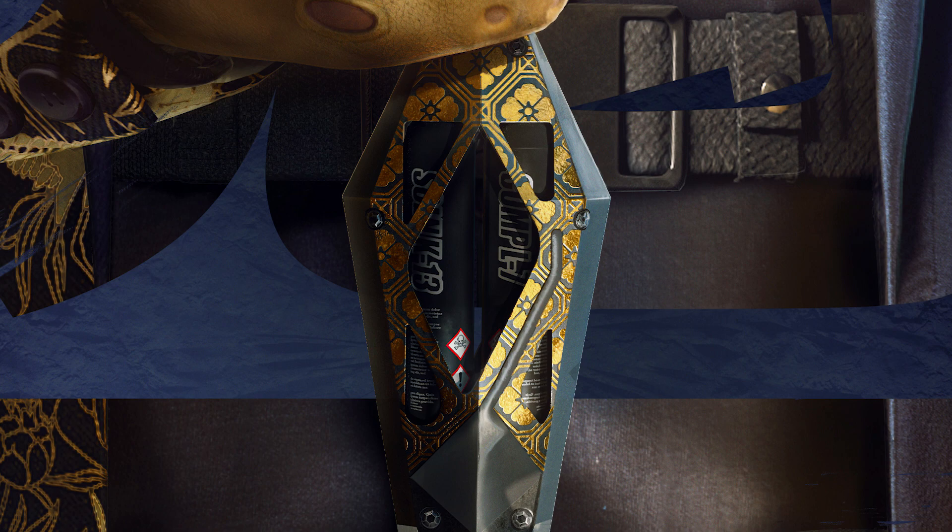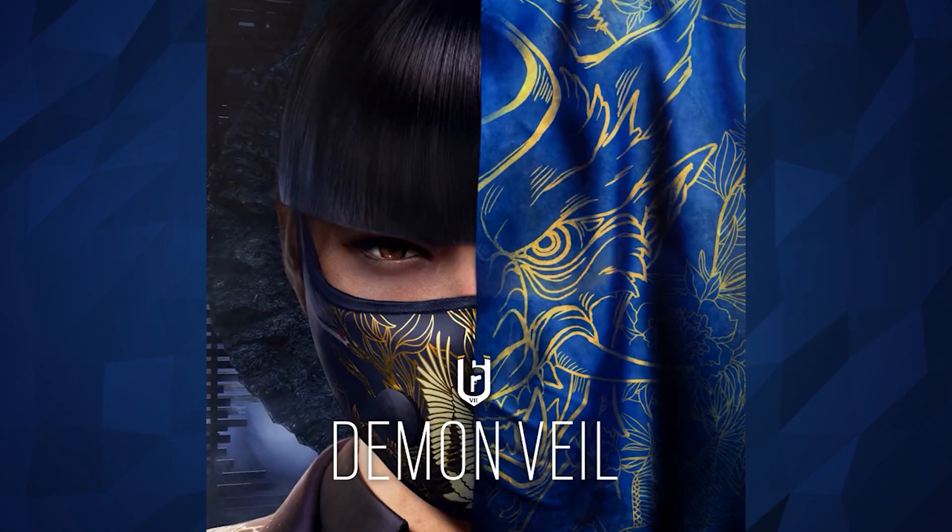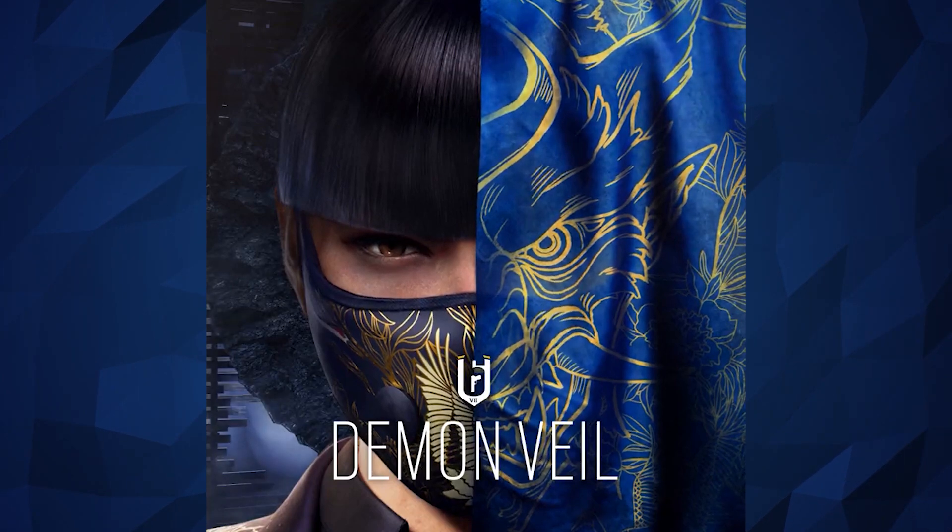Today's teaser did come with some text, but it's not very revealing. It just says it's almost time to come out of the shadows, which is probably just referring to the reveal on the 19th, followed by the Year 7 roadmap on the 20th. It won't be too long till we find out. That'll be Saturday when we see this new operator in action, and then if it goes as normal we'll probably see the test server on the 21st or 22nd, with a launch potentially around the 15th of March for the full platform launch.